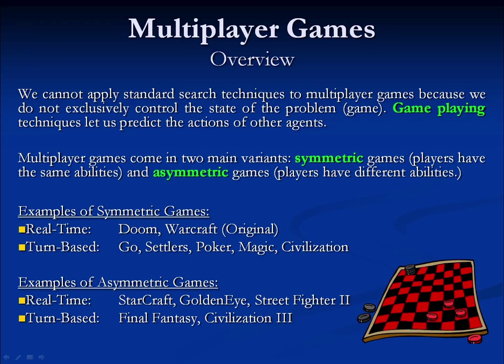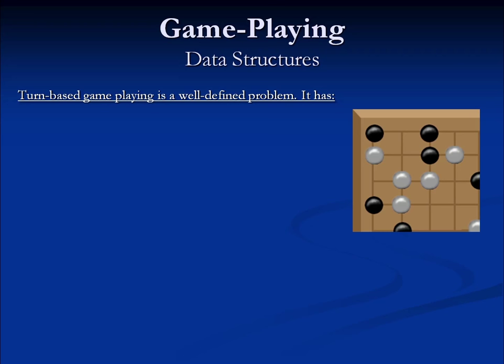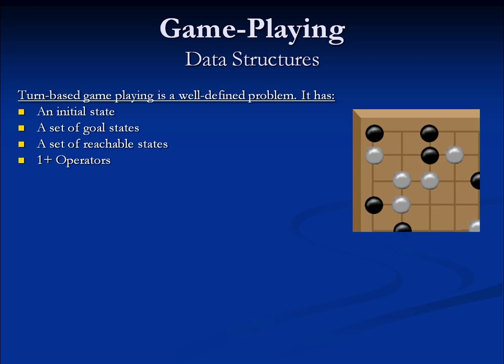Games well-suited for game playing tend to be well-defined problems. As a quick review, a well-defined problem has a few key features: an initial state, which is the starting point for the game — in chess, this is the starting board configuration. It also has a set of one or more goal states, such as checkmate or stalemate. It has a set of reachable states — all board configurations reachable through valid sequences of moves — and operators, which are ways to change the game state by taking action, such as moves in chess or playing a card in a card game.